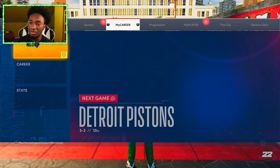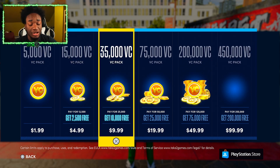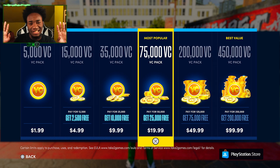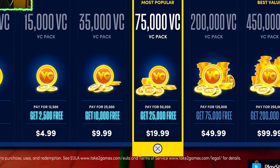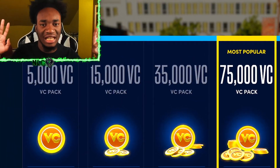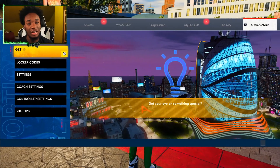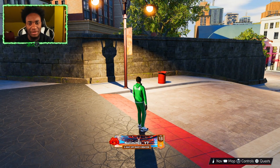First things first, you want to go to options and get VC. You guys say you have $25,000, but I recommend starting off with $75,000 VC. You notice more of a difference with VC when you start off with more. Going from $75,000 to $90,000 feels like more of a jump than going from zero to $15,000 — because shoes alone cost $15,000 VC. So start with $75K — you're gonna notice and feel more of a difference because this game is so expensive.